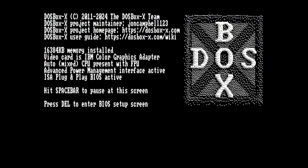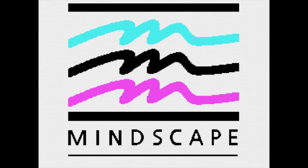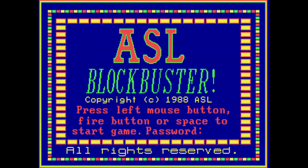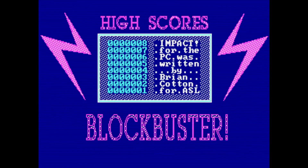I'm running this emulating a CGA monitor, and it switches from this palette to the alternate palette. So I'm going to hit M for mouse. ASL Blockbuster — press left mouse button, fire button, or space to start the game. And you can alternately put in a password as well, so as you play on it gives you passwords you can put in and you can jump to the stages.